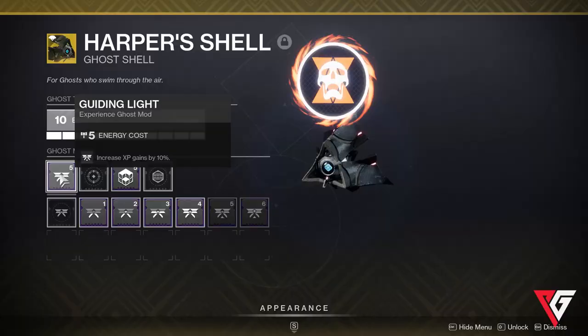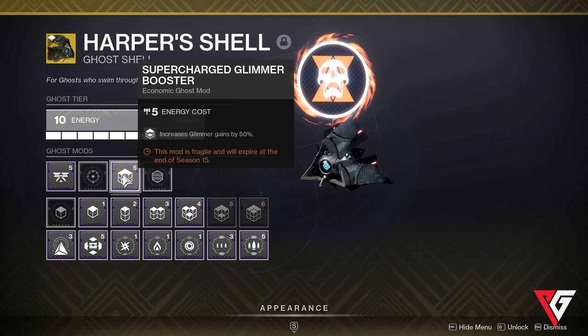First up is my main Ghost Shell — my daily driver so to speak. This ghost has Guiding Light so I'm always getting 10% bonus XP, and Supercharged Glimmer Booster so I'm always getting 50% more glimmer when I pick it up. Both perks are completely passive and I get free bonuses without having to think about it, so it's just an all-around great ghost to have. You're always getting something.